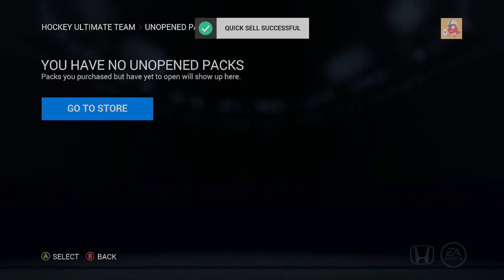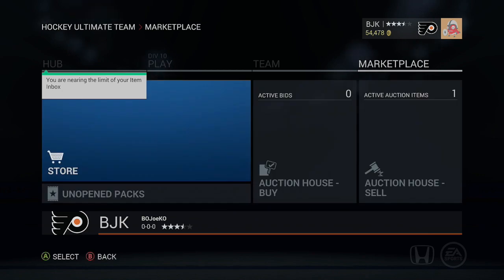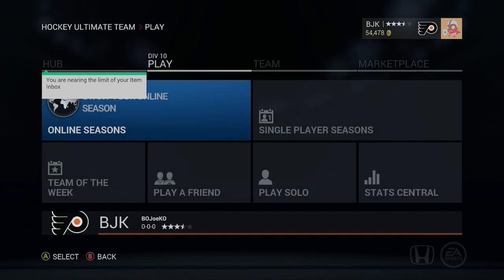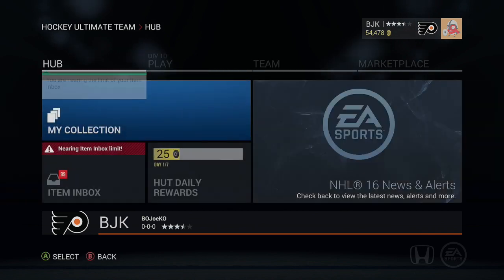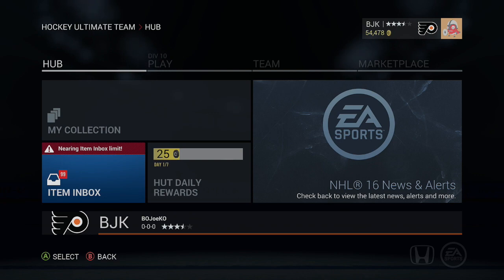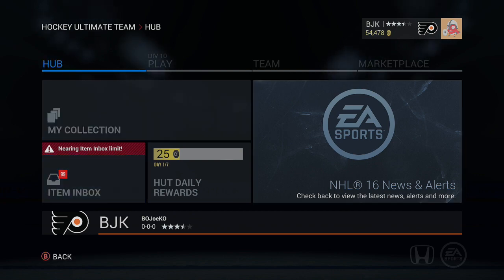30 gold premium jumbos ripped open in probably 20 minutes or so. It was a long long pack opening. I'm going to have to do a lot of cleaning up of my collection, and then I'm probably going to have to edit up my team again because we definitely got some better players to add to the squad. Thanks guys for watching this long pack opening - if you did enjoy it, leave a like, leave a comment, subscribe as always guys, and I'll see you for some more NHL 16 pack openings.